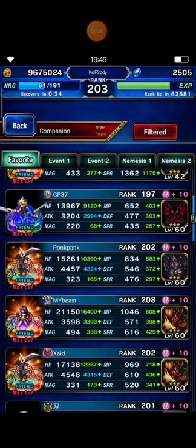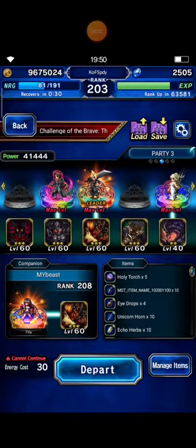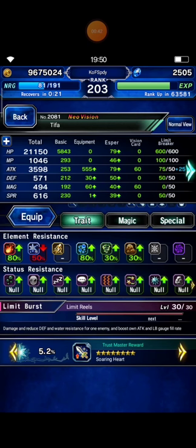I'm gonna bring Tifa from my best units, and this is her details in normal mode. With Plankiller, 125%.